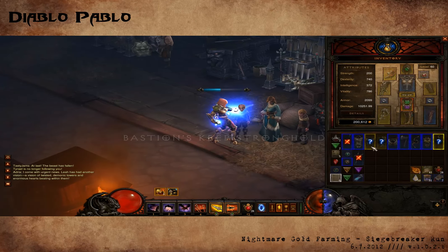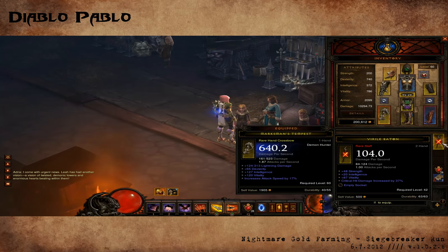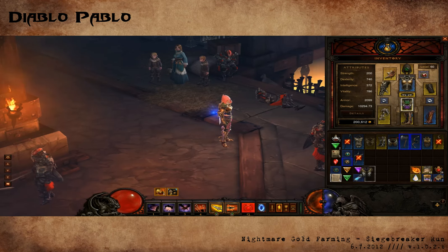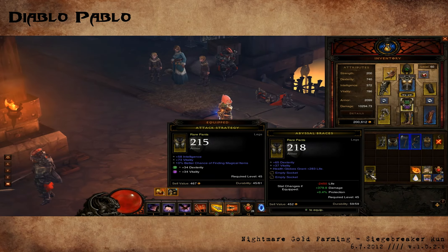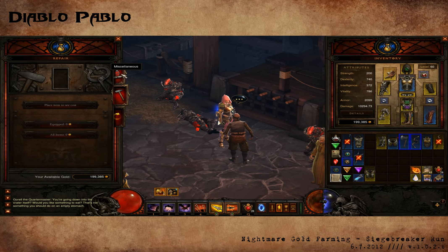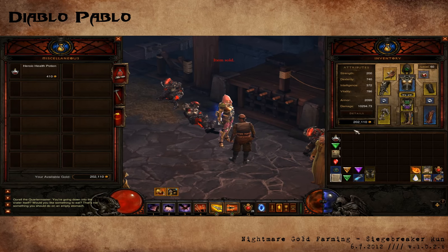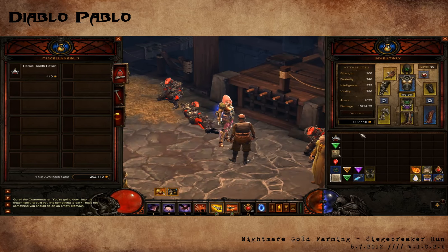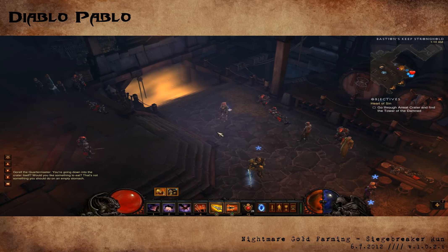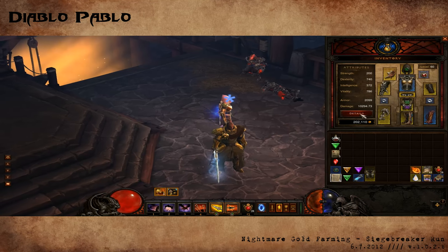I'll inspect these yellows to see if they are worth putting on the auction house. Not too much — just normal looking items. Perhaps these pants would sell on the auction house because they have two sockets, which are great, and then they have decent dexterity and vitality. I'll try to sell those and sell the rest to the merchant. That brings our total to 202,000 gold, so that means we made about 50,000 gold in about 20 minutes. So that's about 150,000 gold an hour — very easy to do, and my magic find wasn't even fully optimized, so we could increase that and get a lot more.